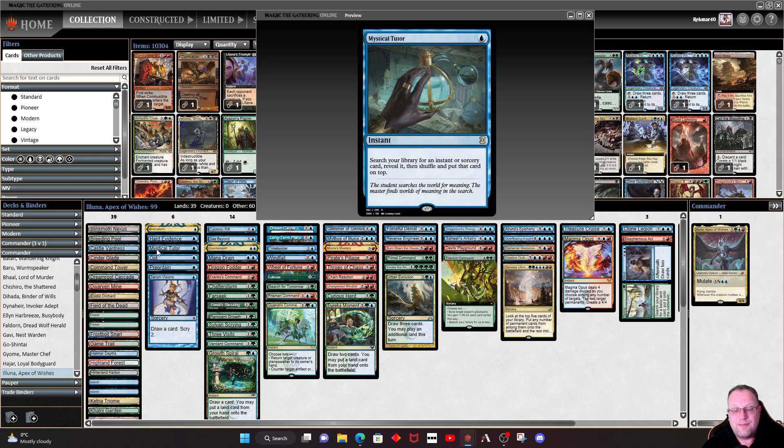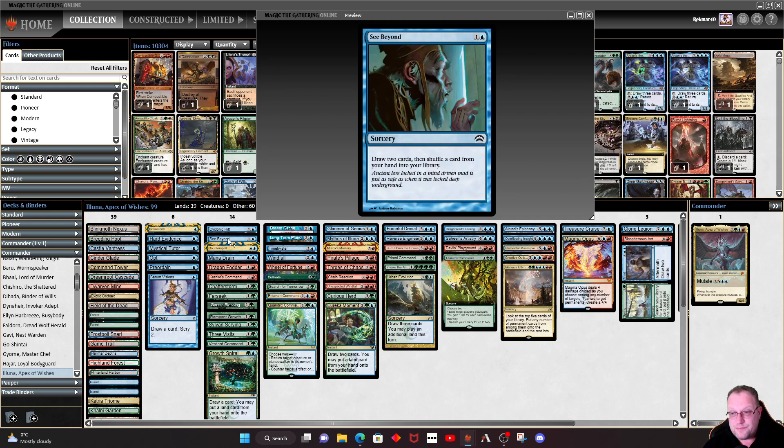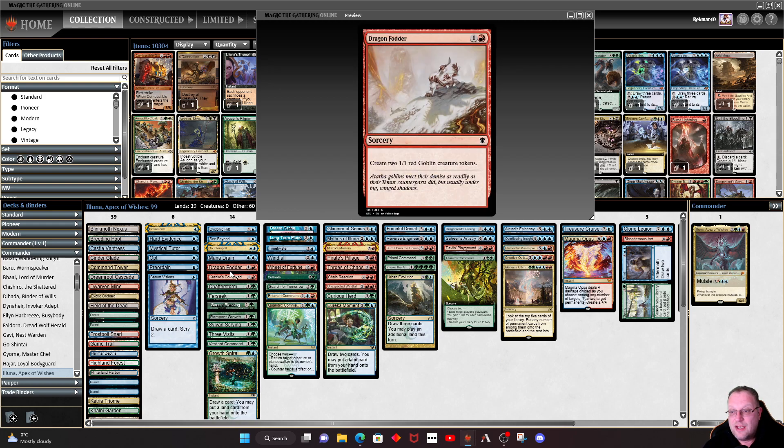Mystical Tutor is here — I'll explain why shortly. For board control, we've got Cyclonic Rift to bounce everything in sight. See Beyond is quite nice — it gives us a way to put Omniscience back into our hand if we accidentally draw it when we can't cast it. Counterspell and Mana Drain give us counter backup, along with Forceful Denial, which also cascades and can hit other things we may need.